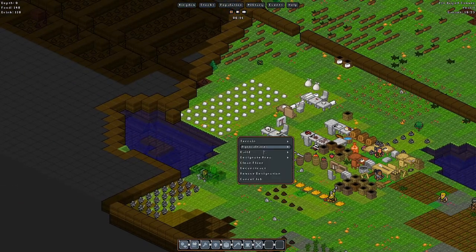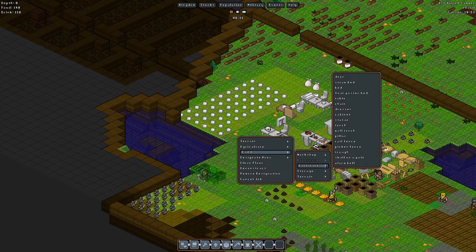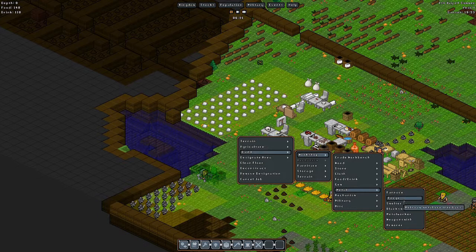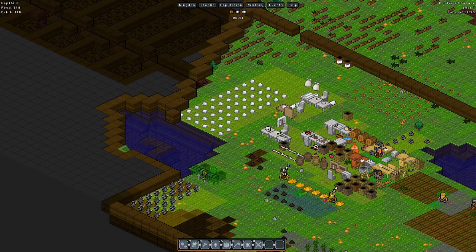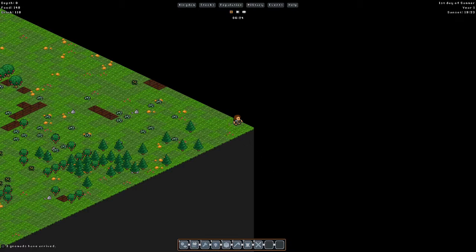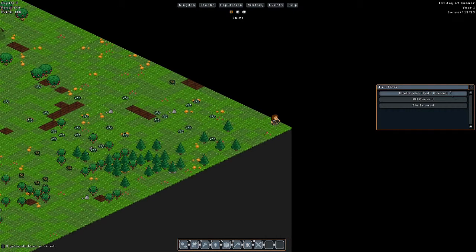Looks like we're not getting any nomads today. Usually we get a good amount around this time and it looks like we didn't get lucky. The first thing I wanted to make was the forge because this melts the ore into bars, but our carpenter is sleeping. Oh, here we go — three nomads have arrived! Nice. So we have three additions to our population — we're at 12.